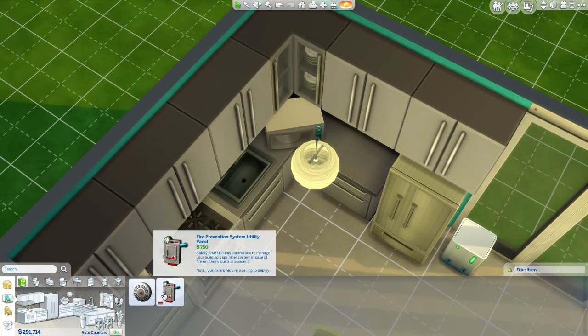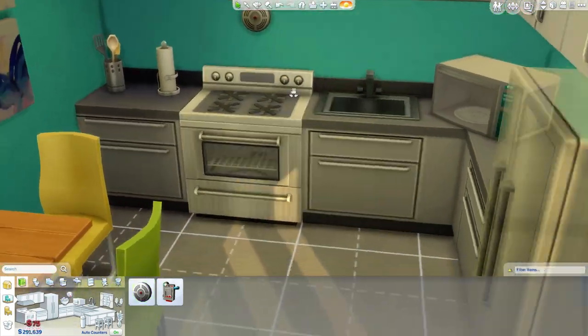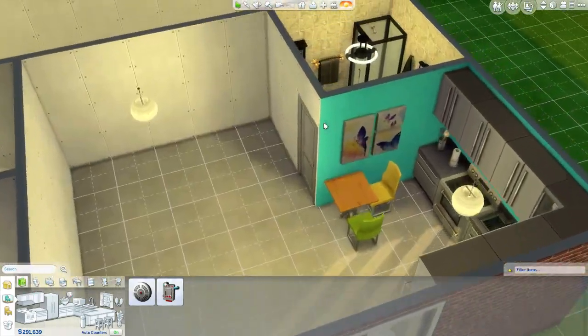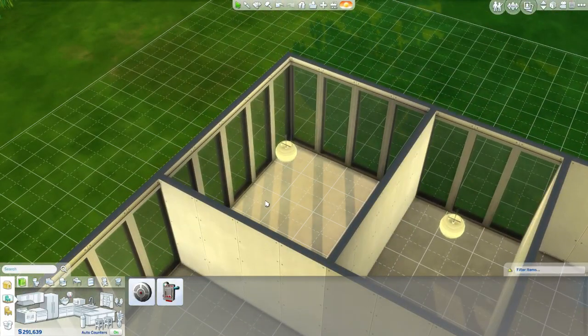Let's just get the smoke detector and place that right above the oven. If a fire does occur - boom! They actually had one in every single room in City Living. And it's so true, because when you live in an apartment they are really afraid of fire because it could hurt a lot of people and destroy a lot of people's things. So they have them in every room.